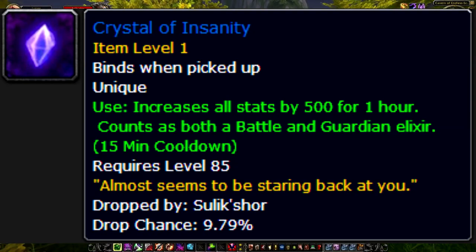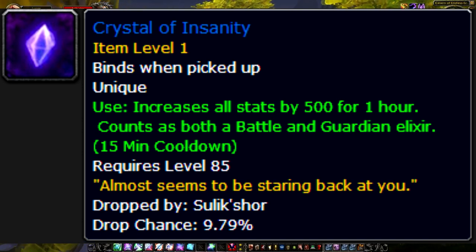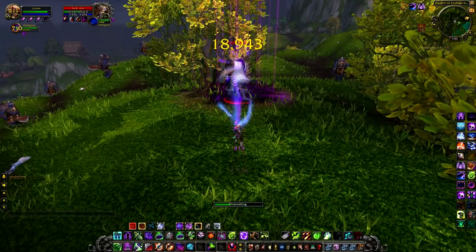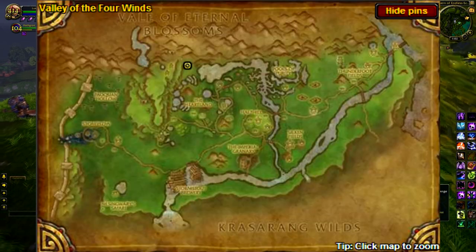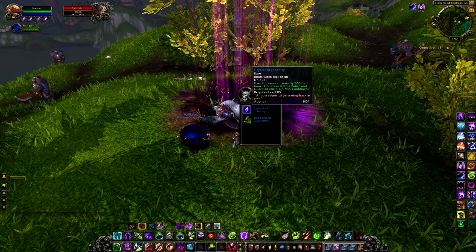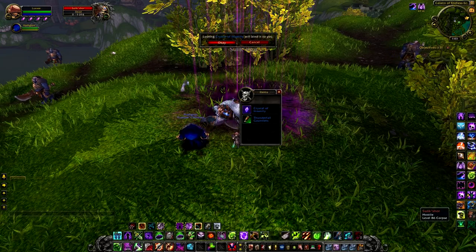And saving the best for last is the Crystal of Insanity. It gives you a buff which adds 500 to all stats. You can find it here in Valley of the Four Winds. It drops off of Sulek Shore. It lasts for one hour, but it doesn't persist through death.